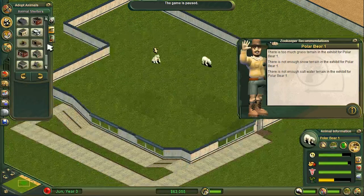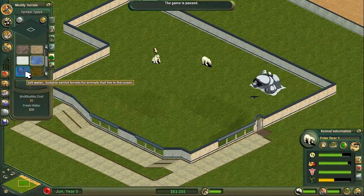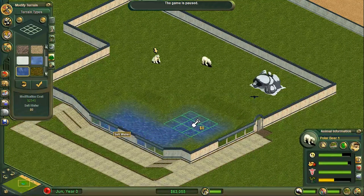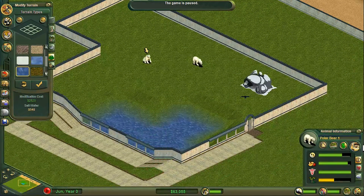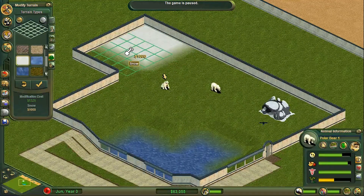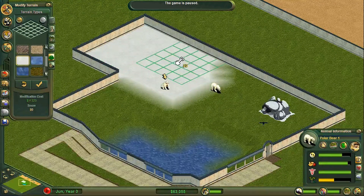They're noisy! Diverse species - ten different species in our zoo, nice. So there's going to be loads of stuff here. Too much grass, not enough snow, not enough salt water, and not enough shelters. First things first let's get the shelter in - this snowy rock shelter, looking pretty good there. Let's have it up this corner. Salt water terrain - that's the first time we've used that. So all of this is going to be salt water.